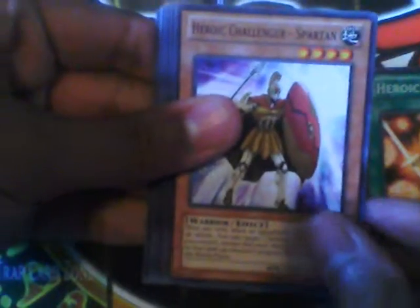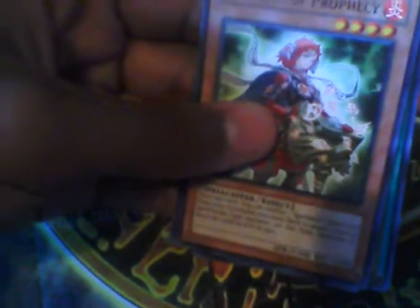Okay, we got the packs. Let's start with pack number one. First card is Heroic Chance, Heroic Challenger Spartan, Gagaga Rush. For the rare, we have Spellbook of Wisdom — that is a really good rare. And a super rare, Rebound — not a bad super rare. Also Strength of Prophecy, Light Ray Medor, and Medulce Chateau.